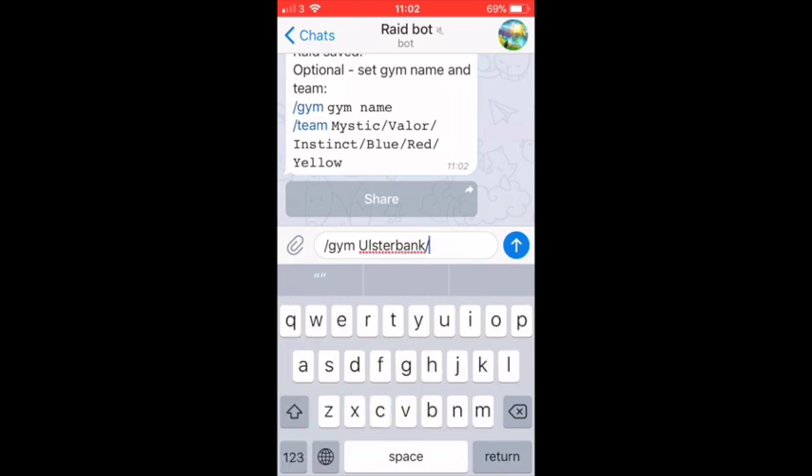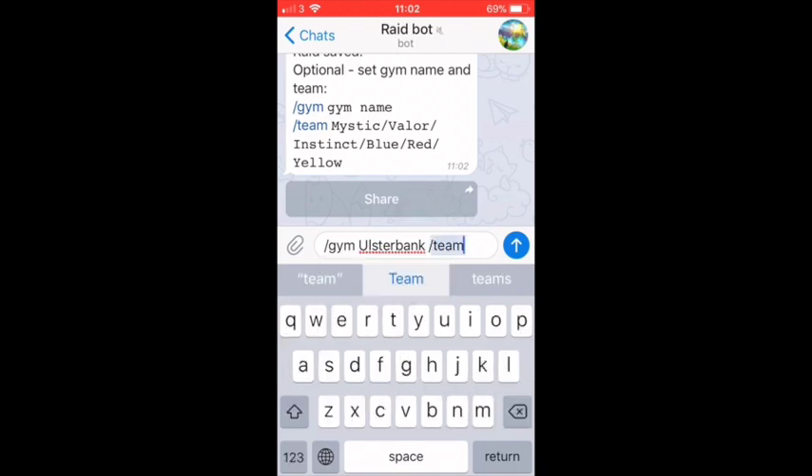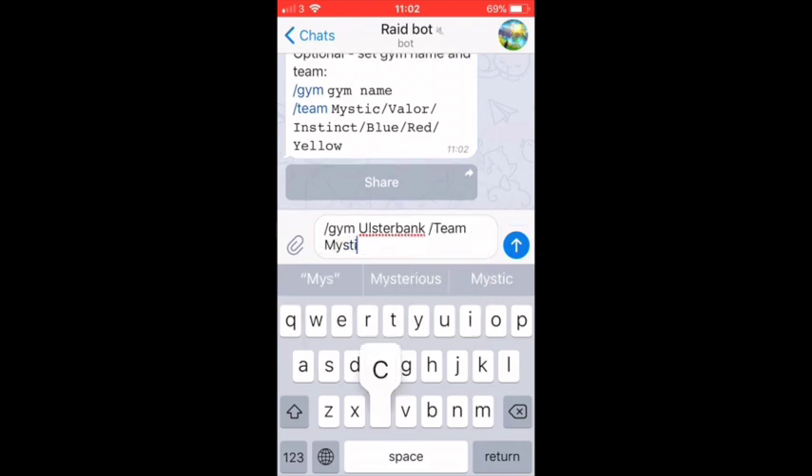Or if you want, you can also put the color of the team — backslash team. And mystic, valor, instinct, or blue, red, yellow, whatever you want.